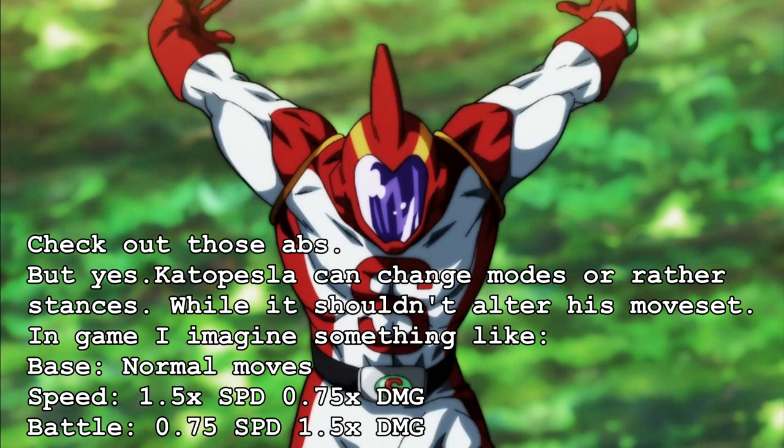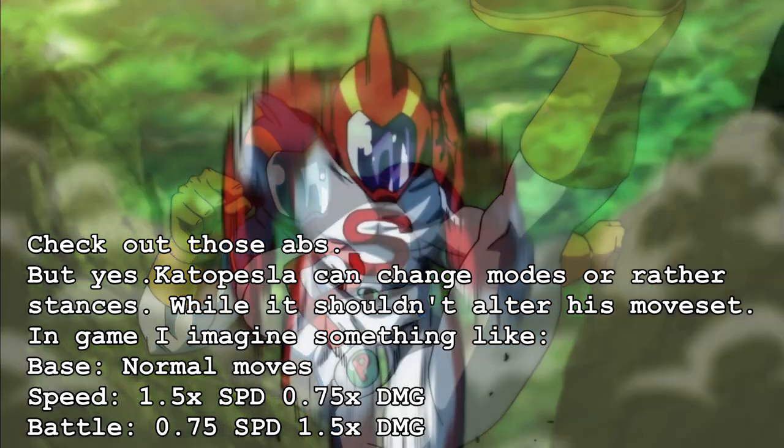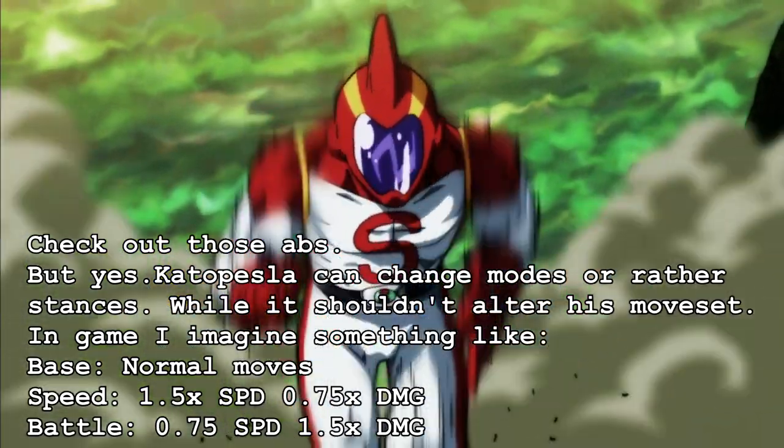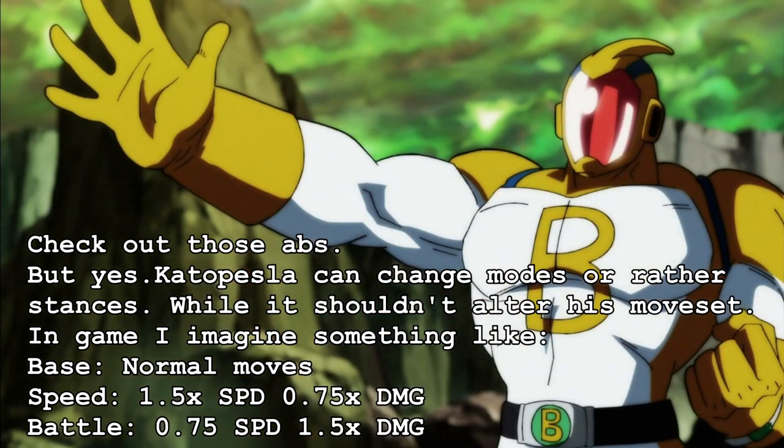Check out those abs! Kato Pesla can change modes, or rather stances. While he shouldn't alter his moveset per se, I imagine his base form will have normal moves at normal speed and normal damage. In speed mode he'll have 50% more speed and 15% less damage, whereas battle mode will have 50% more damage and decreased speed by the same amount.